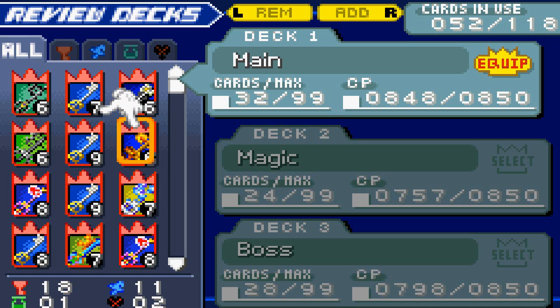The CP — card points — you get from defeating enemies and leveling up. Just like health, you choose between them. I have these cards in a random order on purpose.